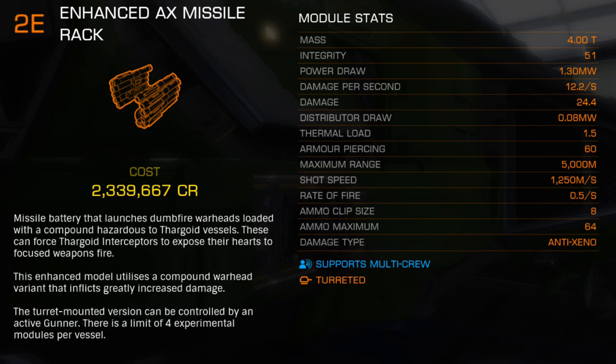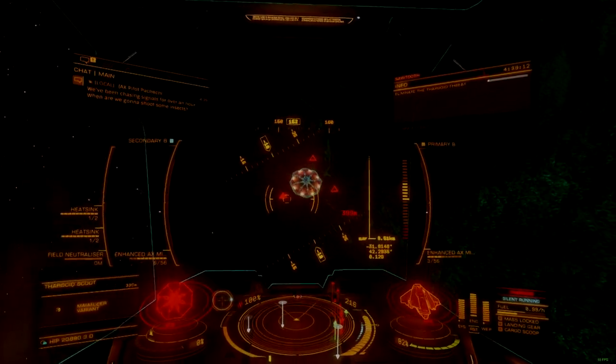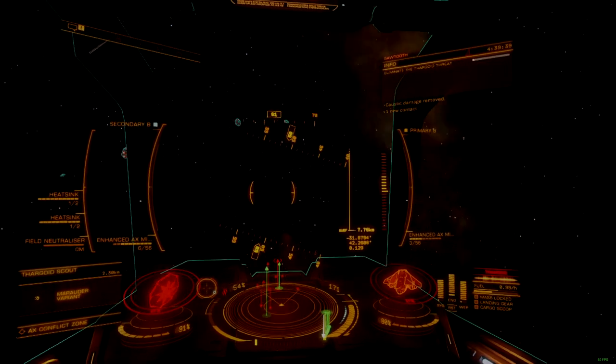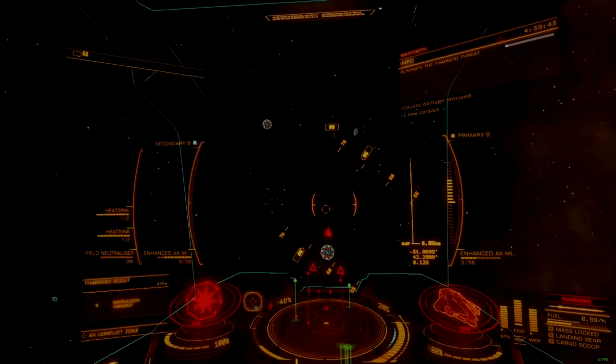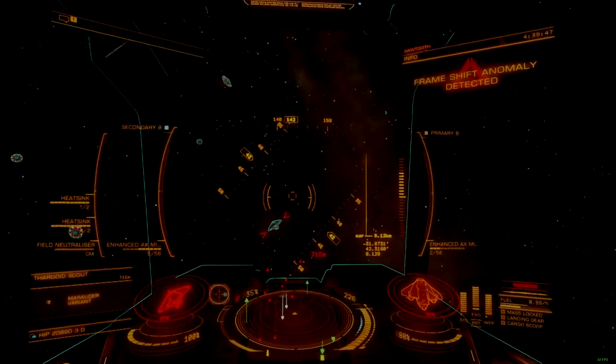with 12.2 average damage per second. The fixed mount ramps this up to 32 damage per shot and 16 damage per second, a healthy increase that makes this weapon effective against large targets at close to medium range. This damage increase is noticeable, though not dramatic, so it fails to take this weapon to any new extremes. Though fixed mount weapons offer better fire control and can be used at greater range than turrets are typically effective.